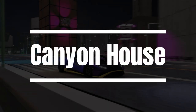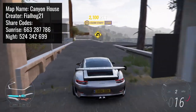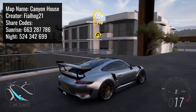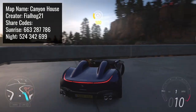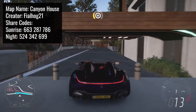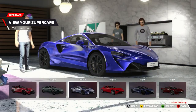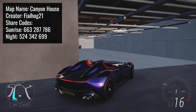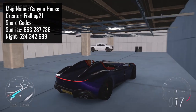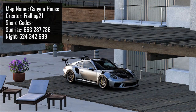For the penultimate map in this video we have Canyon House by Fialhog21. This may seem like a more simple map and perhaps it is, but it's still extremely cool and shows us how the player houses in FH5 should have been. Can you imagine if we could own player houses like this and then assign different cars to the different parking bays, a bit like how you can in F1 22? That would be insane. As for this house in particular, it has a balcony with a lovely view of the canyon and it also has a garage below. In this map you can take some stunning photos and it is a prime example of good things coming in small sizes.